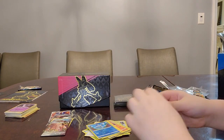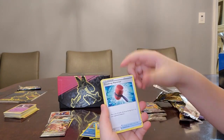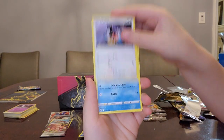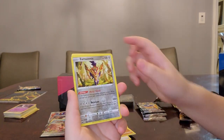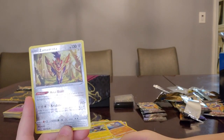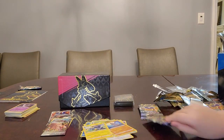Pack number seven. Water Energy, Luxio — a lot of versions of Luxio so far. Crushing Hammer — good card if you want to discard some of your opponent's energies, a disruptive card. Gloom, Yanma, Shedinja, Lure Module, Pearlmine, Rockruff, Zacian — not a bad card. And a Luxray, another Luxray. Let's check out that Zacian for a minute. Metal Shield: if this Pokemon has any energy attached to it, it takes 30 less damage from attacks. Retaliate: if any of your Pokemon were knocked out during your opponent's last turn, this attack does 120 more damage. Not a bad one-prize card — not at all.